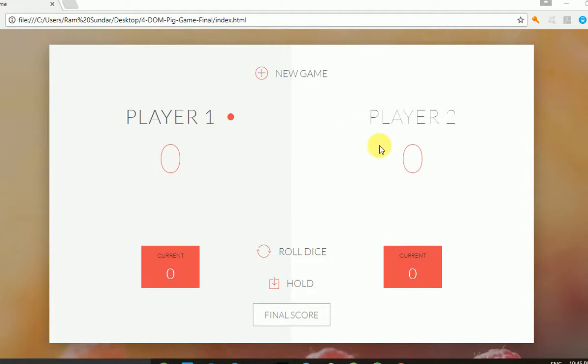The game has loaded successfully. This is the layout of the game. By default, the final score is 100. If Player One reaches 100 points faster than Player Two, then Player One wins. You can also set the final score yourself, right here.